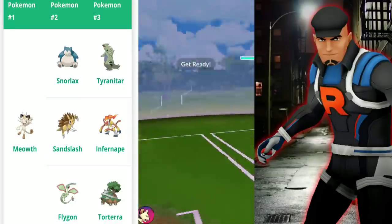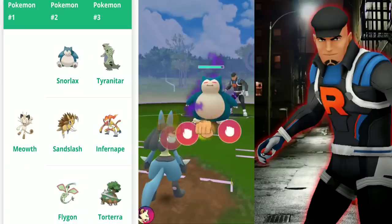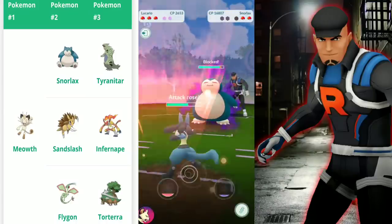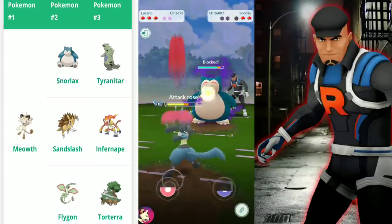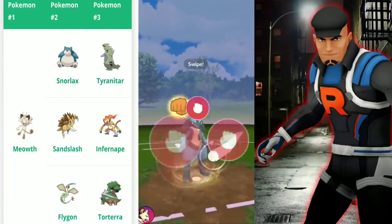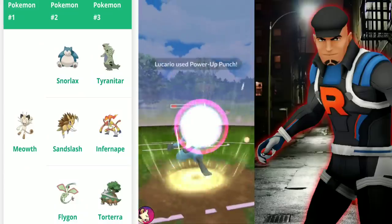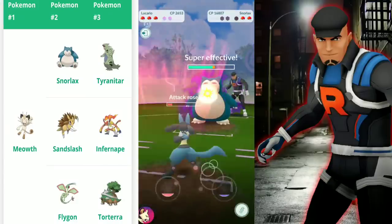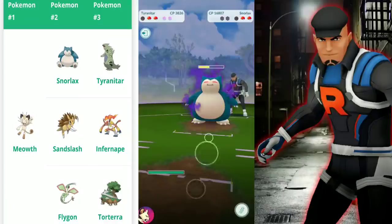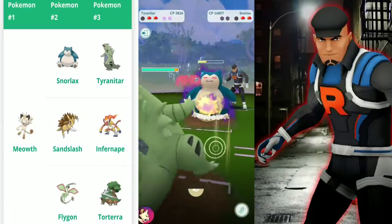We still have another shield to burn on Snorlax, so we don't need to hit the charge yet — but the next one we will. Try to hit the excellent to freeze it. It's a Lick, not Zen Headbutt. We're still able to get to it; if it was Zen Headbutt it probably would have taken us out, even with Steel typing helping resist it. We freeze him again and do even more damage. I tried to switch to freeze it yet again and go in with Tyranitar to resist Lick or Zen Headbutt.